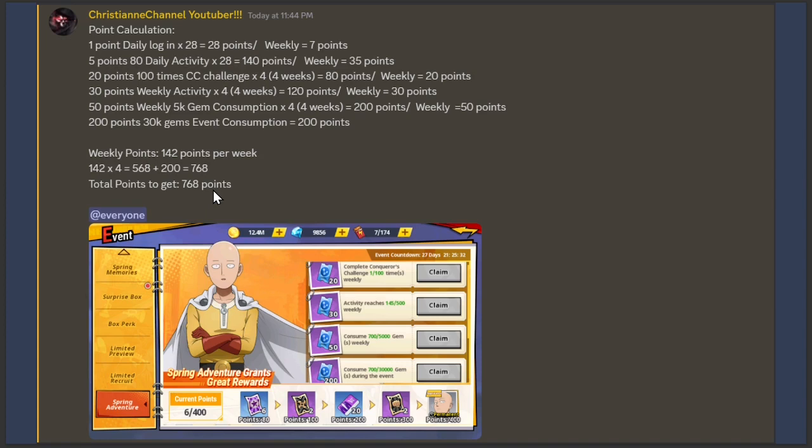From daily login, that's times 28, we get 28 points throughout the event. For the 5-point daily activity times 28 days we get 140 points. For weekly we have 7 points, plus 35 weekly points. Then 20 points for 100 Conqueror's Challenge attempts — times 4 weeks that's 80 points, with 20 points weekly.